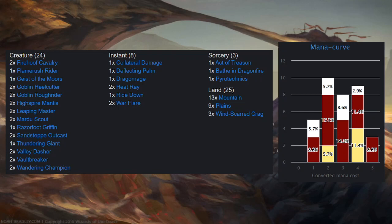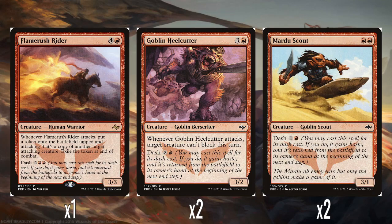So we've got 24 creatures, 8 instants, 3 sorceries, 25 land, and the mana curve off to the side there. Let's just dive in and start looking at the deck.